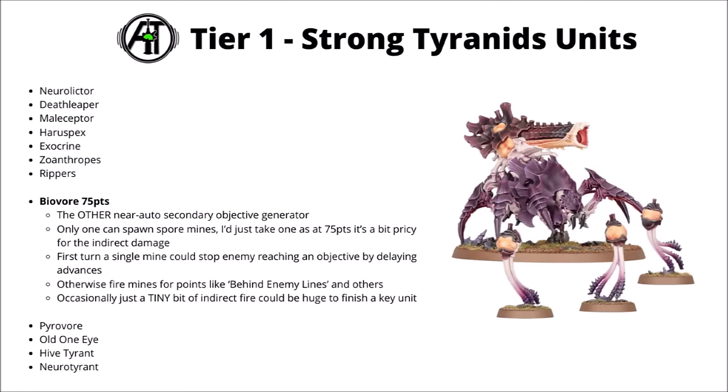Next up, and paired with Rippers for secondary objective things, are the Biovores at 75 points. So fairly expensive compared with what they used to be, but I'd still consider exactly one of them to be auto-included in an army — firing out a single Spore Mine each turn to do those secondary objectives the same as the Rippers can. And if you gain first turn, it could actually be kind of important to throw a Spore Mine onto a midfield objective. If the enemy needs to advance to get to that midfield objective, you can basically guarantee that you can stop them getting there, as Spore Mines prevent you advancing within a certain radius of them. I'd say at 75 points their indirect damage fire isn't really particularly exciting, but having access to it for some very niche situations could be good — say, if your force has managed to wipe out everything bar one enemy infantry unit holding a key objective, having the Biovore there to hopefully finish it off could be worth the investment.